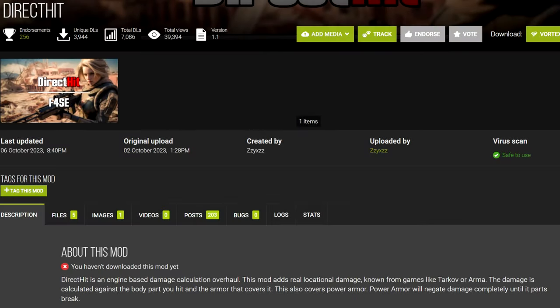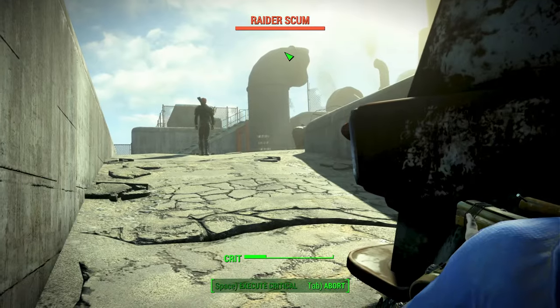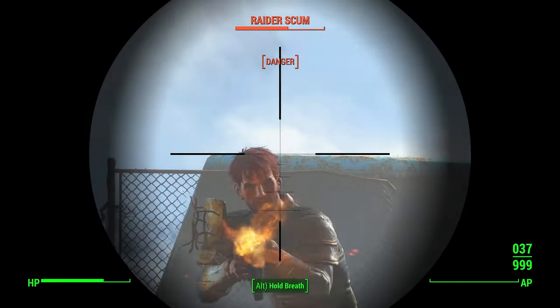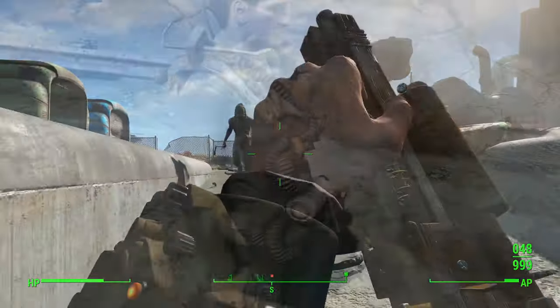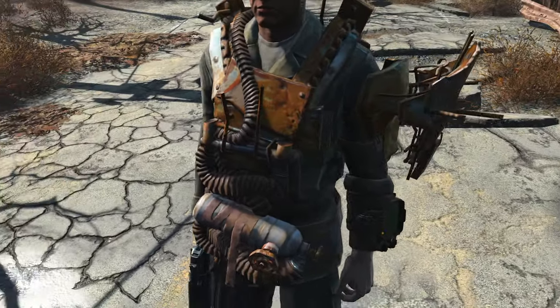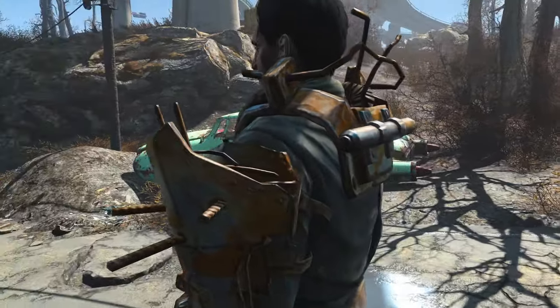First up, we have Direct Hit, a mod that's only a few weeks old but I wish it came out 8 years ago. One of the biggest problems Fallout 4's armor system has is that wearing an armor piece adds damage resistance to your entire body, not just the parts covered by the armor. Direct Hit fixes this issue so armor pieces only provide protection for the body part they cover. Of course, it isn't perfect — nothing ever is in this game.